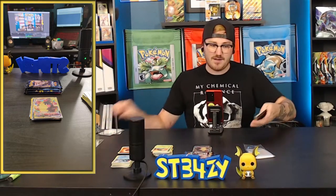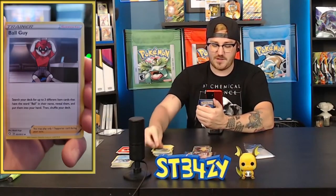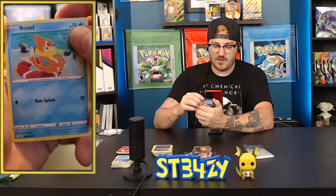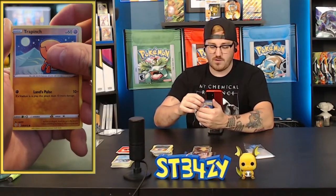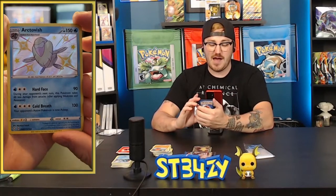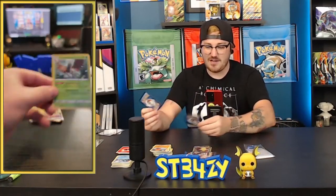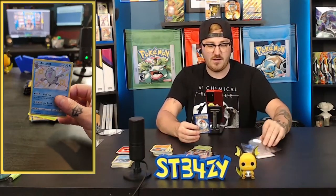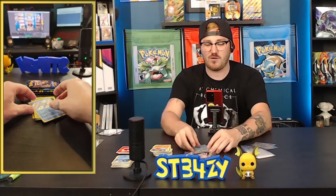The theme so far has been bad pack, good pack, bad pack, good pack — we just had a bad pack, so hopefully this is a good pack. Fire energy, Eldegoss — AKA Tortilla Thundercat — Nickit, floaty on a floaty, Thundercat Junior, Trapinch. The shiny or reverse is a shiny Arctivish — I do not have this one. He's hideous, but welcome to the family. The rare is a Decidueye — he actually goes inside of a deck, he is a hit. Welcome to the shiny vault.